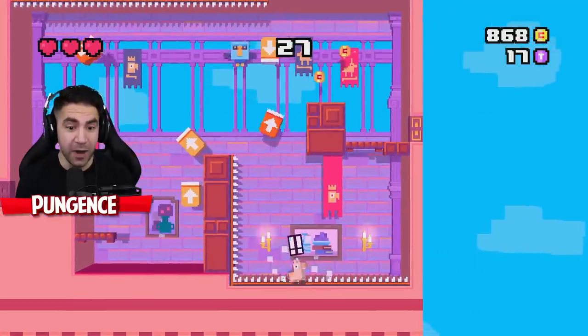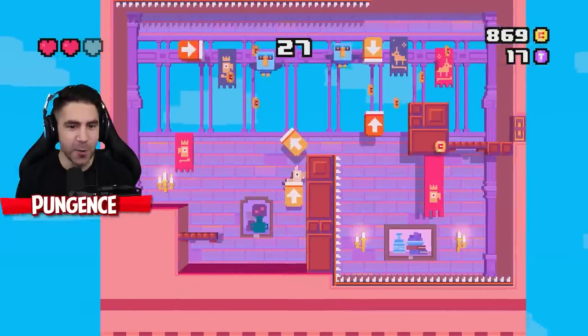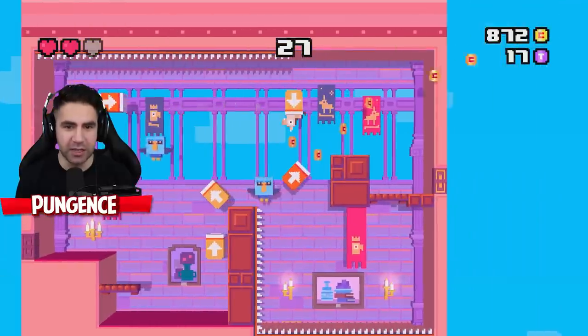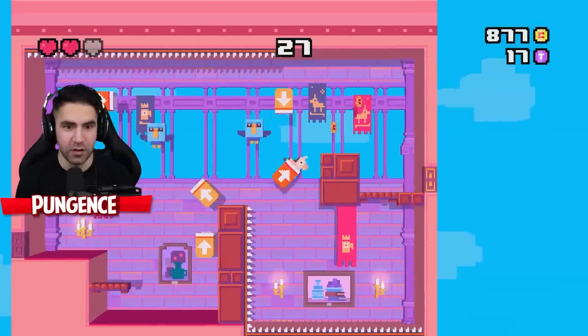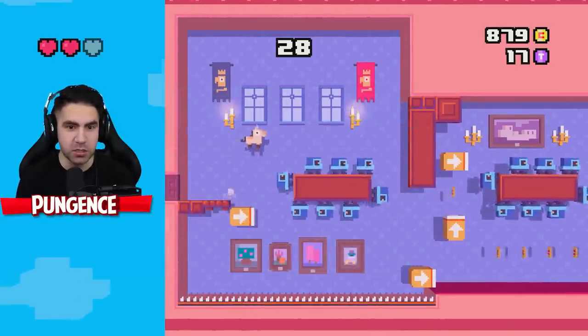I went into the spikes — that's not good. They tricked me with the thing turning. We gotta go up, not down. Yes! We only lost one heart. We're at level 28.